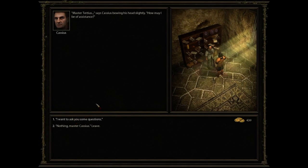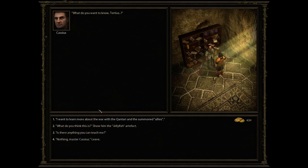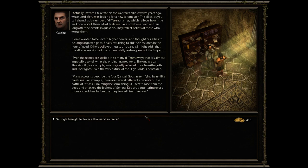Master Tertius, says Cassius, bowing his head slightly — how may I be of assistance? I wanted to ask you some questions. I want to learn more about the war with the Canterri and the summoned allies. This is new stuff — I have never seen this before, because we chose to kill him both previous times. I actually wrote a tractate on the Canterri's allies 12 years ago. The allies had a number of different names, which reflects how little we know about them. Most texts were written long after the events and reflect the beliefs of those who wrote them.